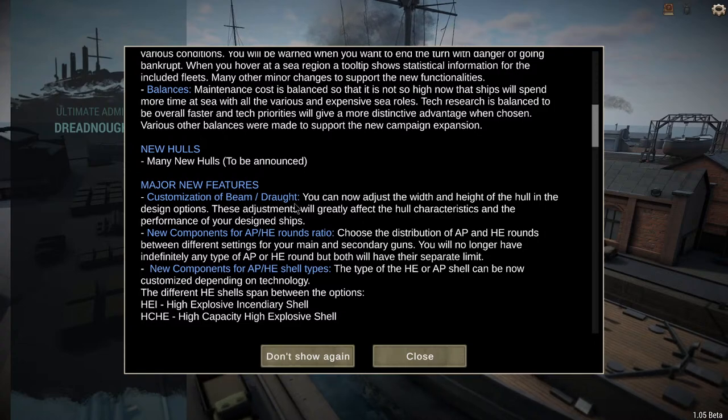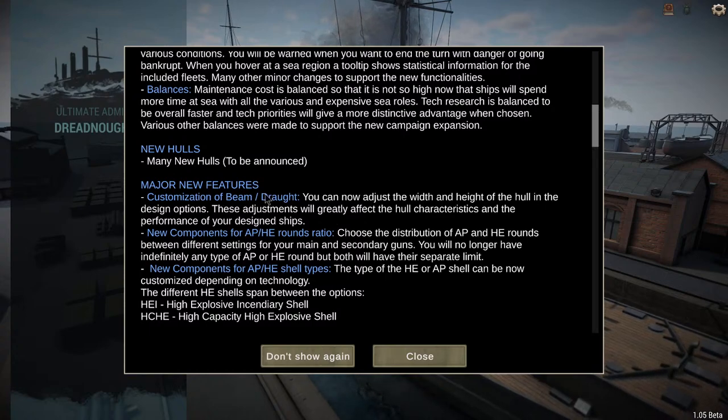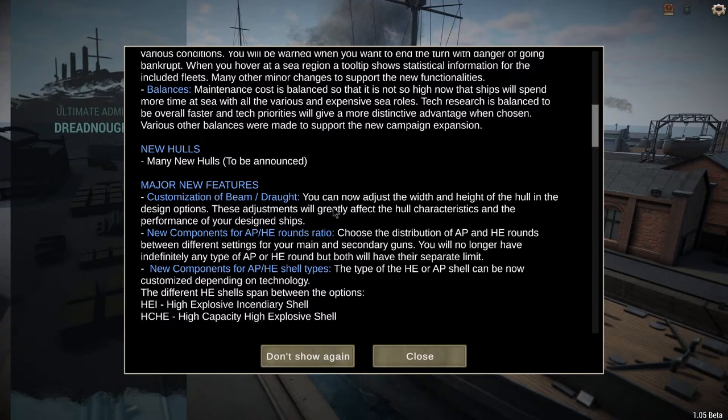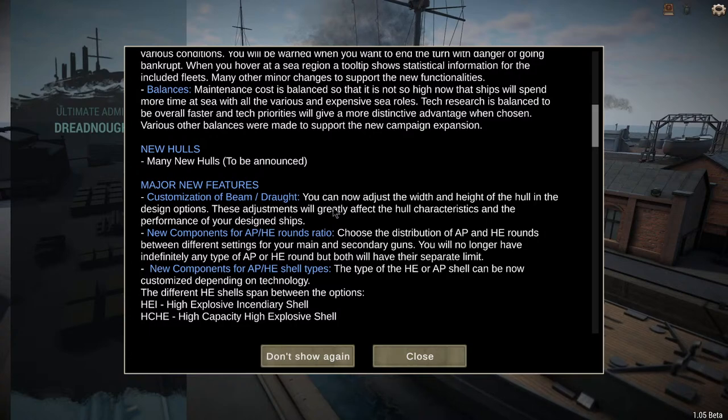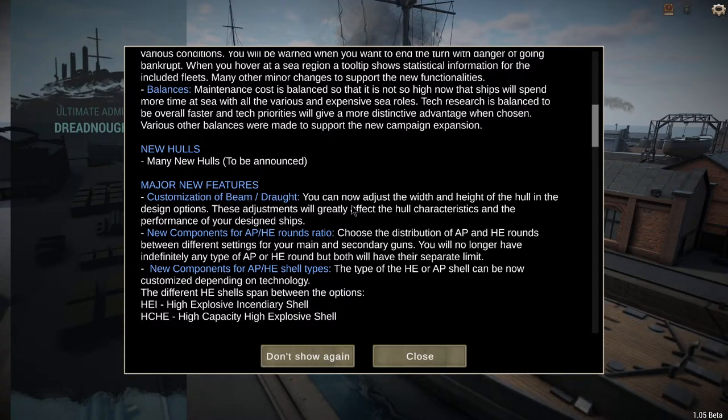Major new features include customization of beam and draft. Beam is the width of the ship and draft is how deep the ship sits in the water — you guys probably know more about that than I do.